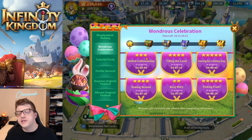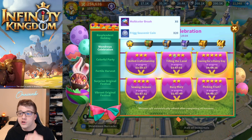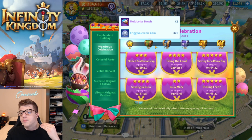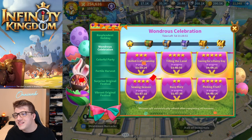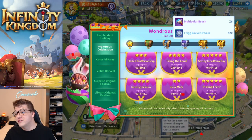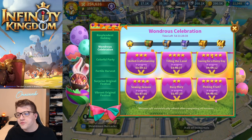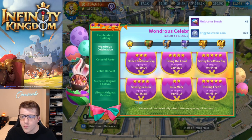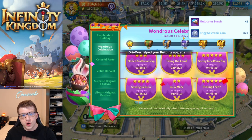Each mission has a respective star level shown at the top. As you complete missions and accumulate stars, milestones at 50, 100, 150, 200, and 300 stars give you more rewards. At 50 stars you get six brushes and 20 coins, and it continues from there. The jump from 200 to 300 stars is a much larger step. You want to be doing the highest star level missions you can simultaneously, and you have about six days to maximize your rewards.